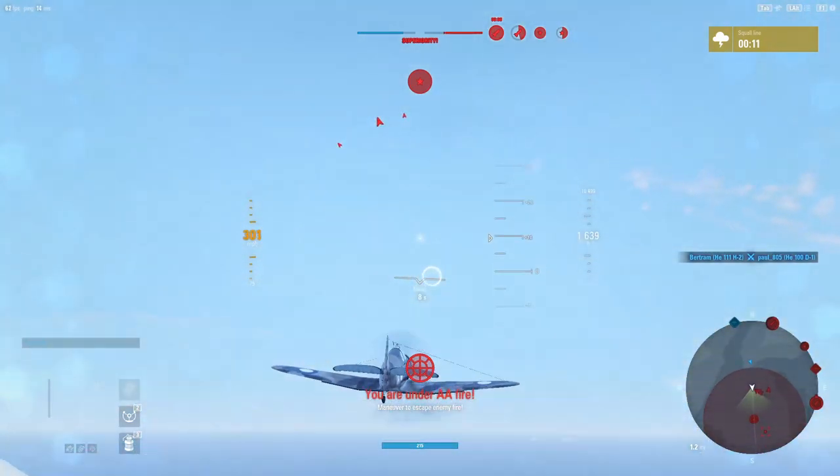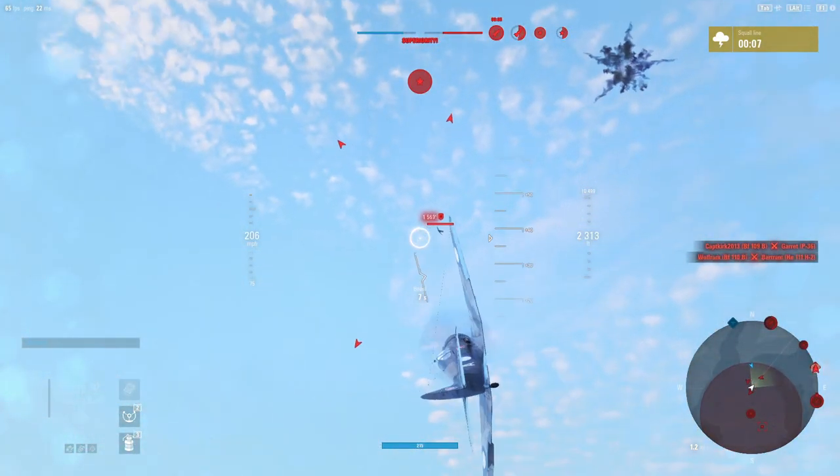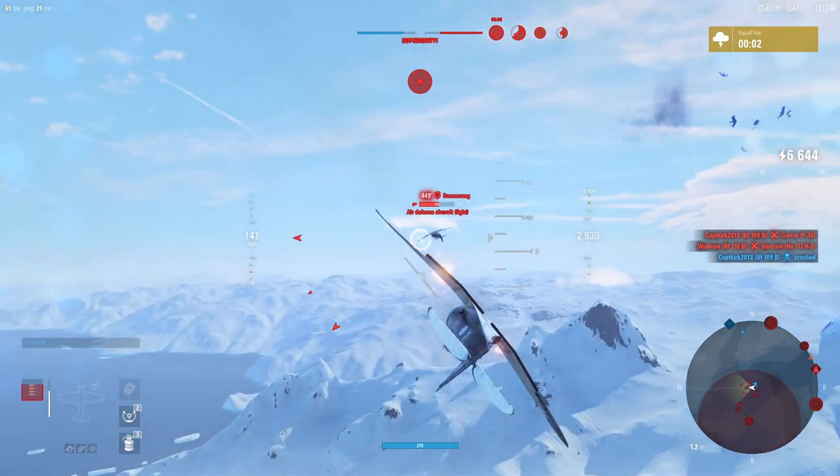I don't want to get engaged by heavy fighters again, so I'm going to dip the nose and try to get a little bit of speed. This is a slightly more advanced tactic, but we're going to charge at the heavy diving on us so that it limits the amount of time he can put his guns on us. Engaging the defense aircraft now.